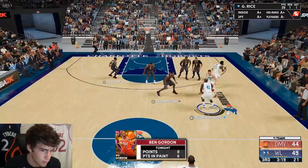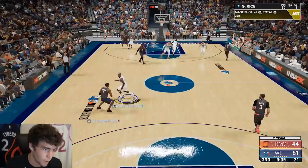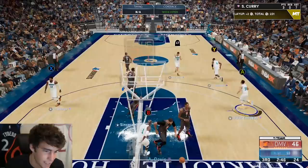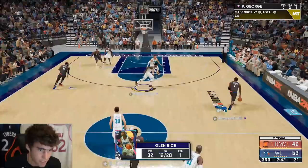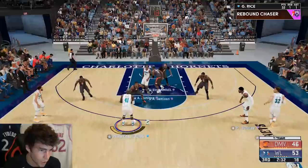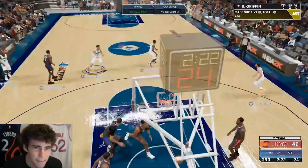Another easy slam for Glen Rice! He's starting to get it going attacking the rim. You want to overplay me from three? That's fine, I'll show you something else. Look at him overplaying that three-point line so heavily — I'll just keep attacking the rim until he makes the right adjustments. I'll keep taking what he gives me. Somebody better pick up Glen, that's all I can say. There it is — a green light from Glen Rice right there, and that was not an easy one.